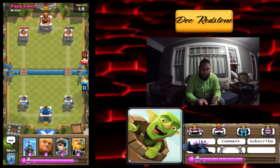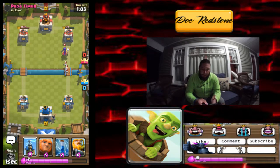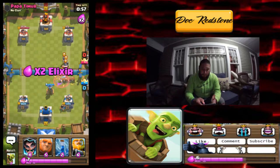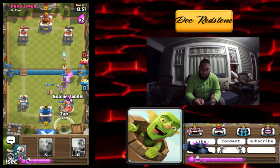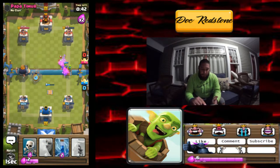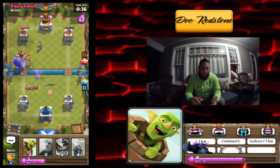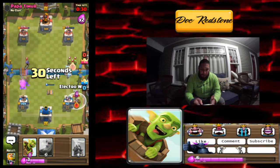We're gonna do a slow giant in the back once we save up elixir. He's got a witch going, so we're gonna do a slow princess in the back and drop a tesla. Hopefully that log doesn't hit our princess — perfect. We're gonna throw the barrel but it's too late. Hopefully the electro wizard takes that out. We're gonna hit him with the royal giant on this side, drop a side princess, he drops something — we zap. The log gets great value there.